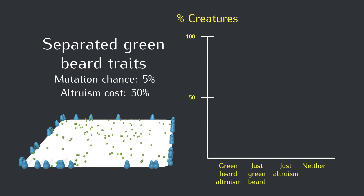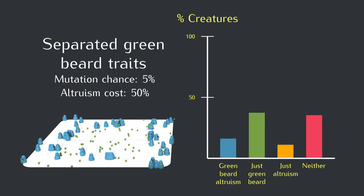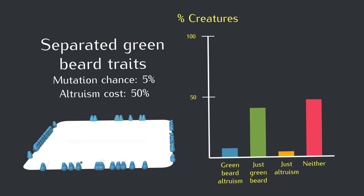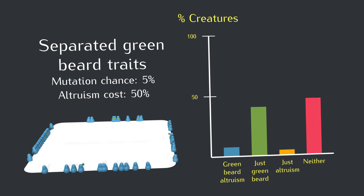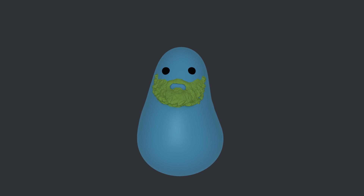Let's set up a simulation to see how it looks when the traits are on separate genes. With the traits on separate genes, they're independent, leading to four possible combinations: a creature can have both, neither, just a green beard, or just altruism toward green beards. As I hinted before that simulation, the coordination between copies of the altruism gene is broken, and then the non-altruistic creatures dominate. But hey, green beards are still cool.